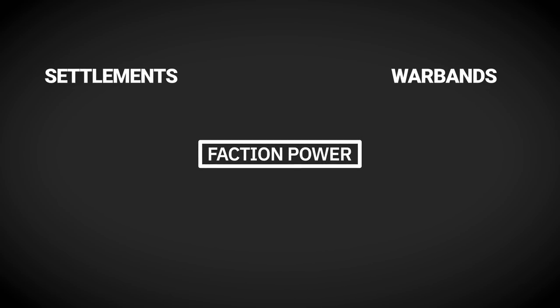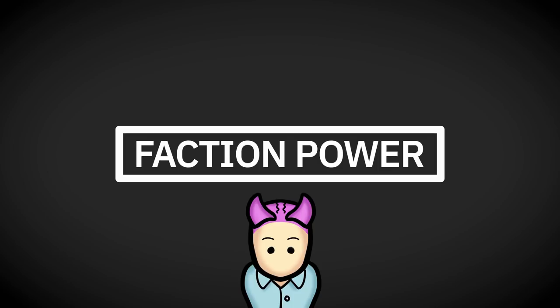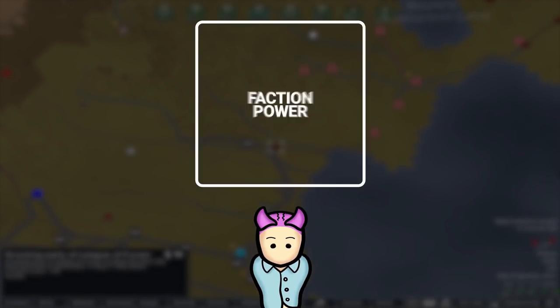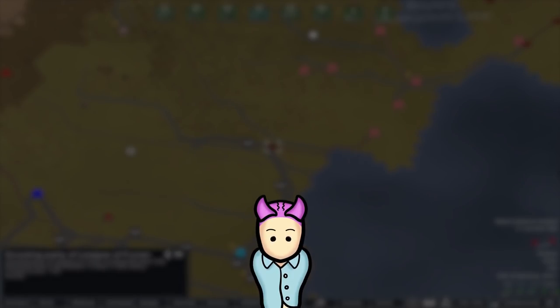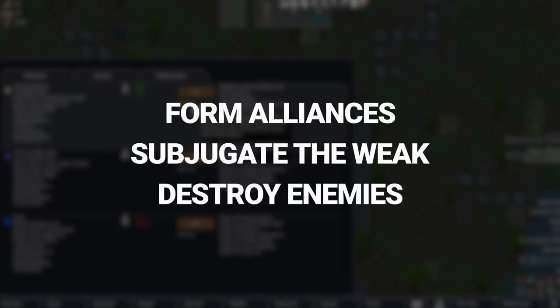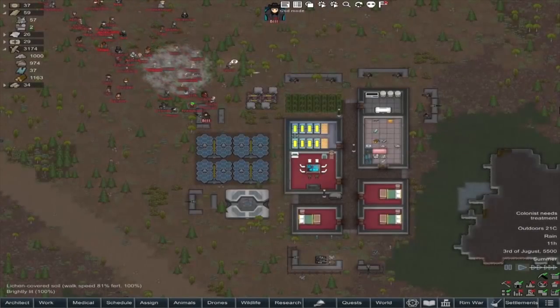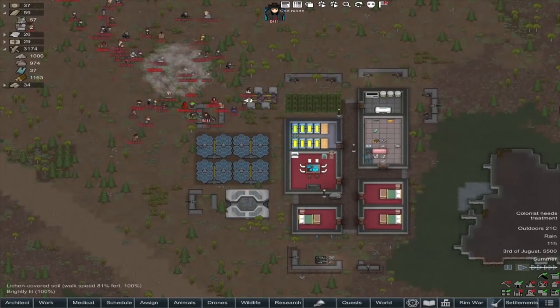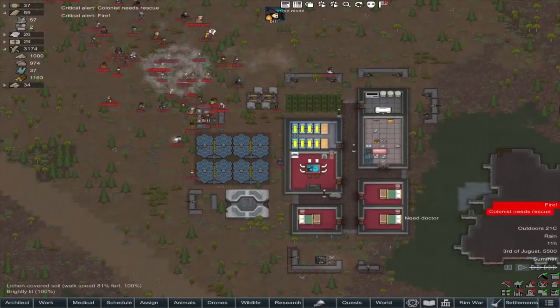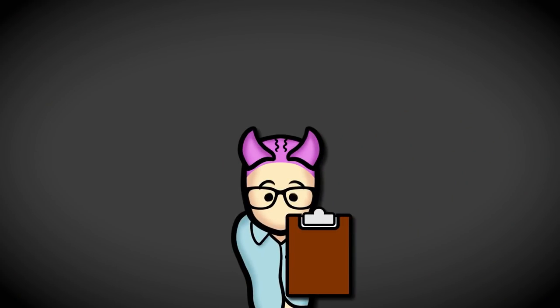Overall faction power is composed of settlements, warbands, scouting parties, and settlers. The amount of faction power determines the size and strength of armies, caravans, and settlers a faction can generate. Defeating an enemy army or gifting and trading with other factions directly affects their faction power. Form alliances, subjugate the weak, and destroy dangerous enemies to create winning conditions — take advantage of warring factions or declare alliances with friendly factions to fight your wars for you.